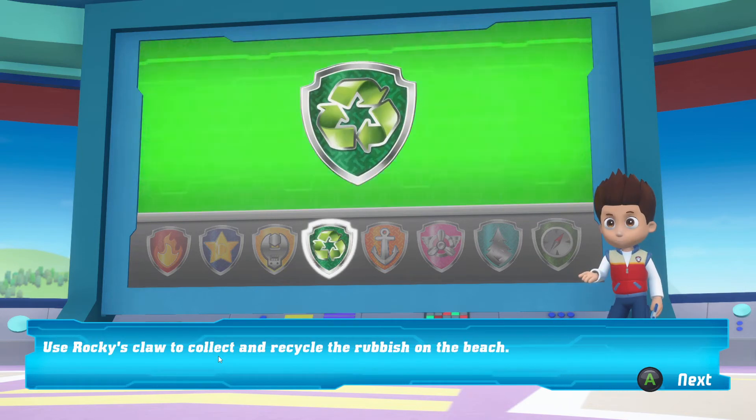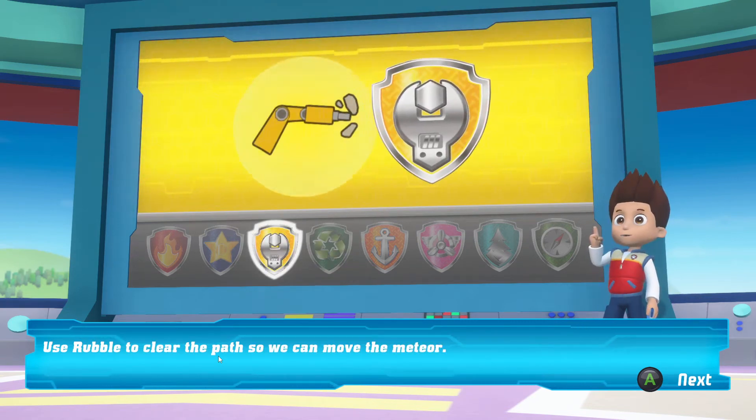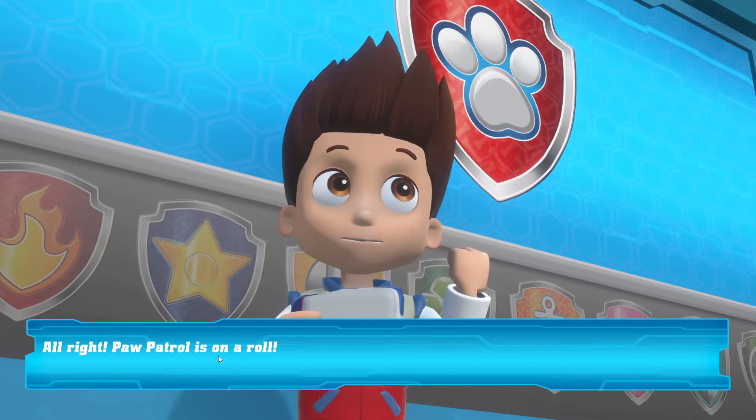Use Rocky's claw to collect and recycle the rubbish on the beach. Use Rubble to clear the path so we can move the meteor. All right! PAW Patrol is on a roll!